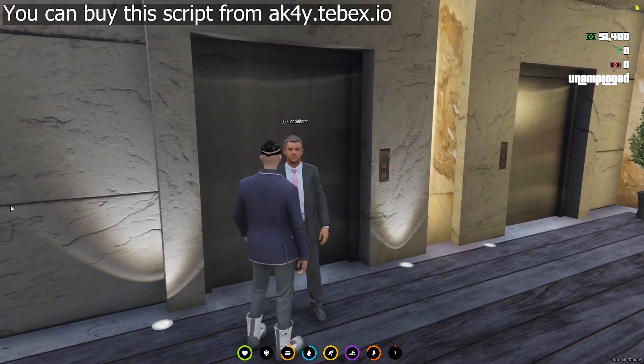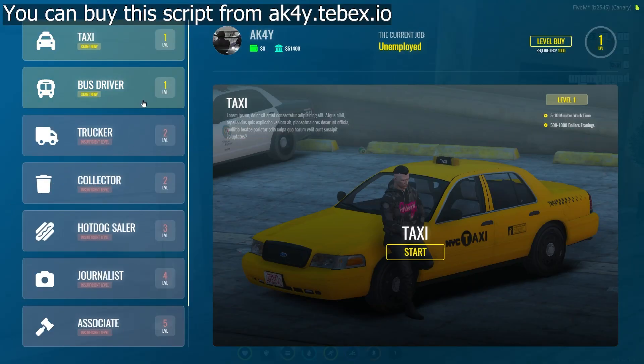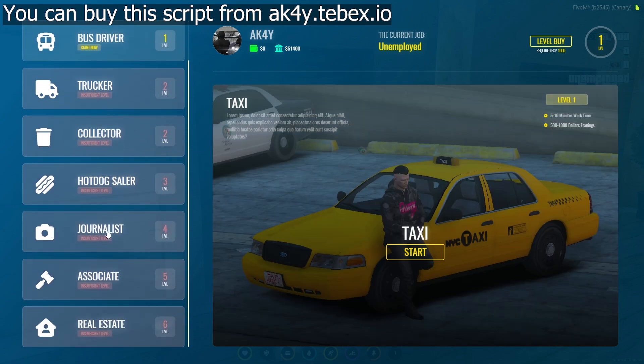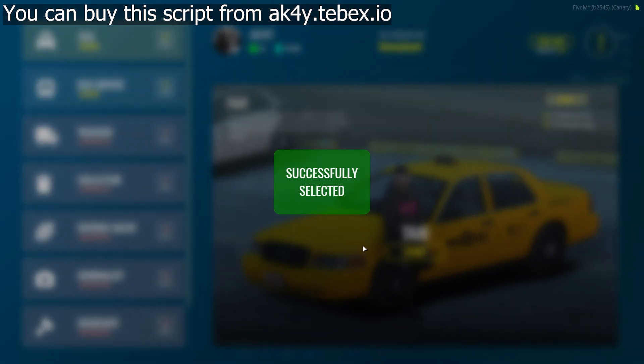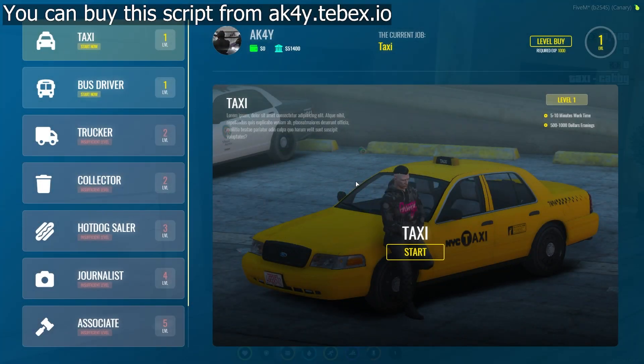Welcome to Akae Scripts introduction. Today I will introduce the job selection menu that works with the level system. On the left side there are jobs and levels of jobs, and on the upper right side there is your level.